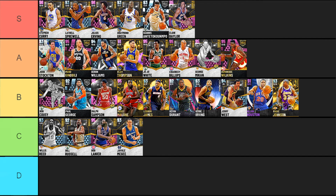Next up is Javale McGee — again one of those cards that is great because he's tall, has good defense, dunking ability, and that's really about it. Javale McGee is like an interior presence and that's it. He is pretty slow, so I had to throw him into C-tier. I love Javale McGee, and it's awesome that he has such a nice card early in the year, but I can't warrant anything higher.